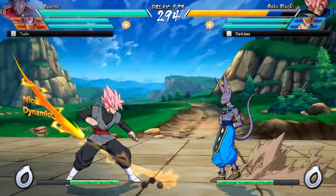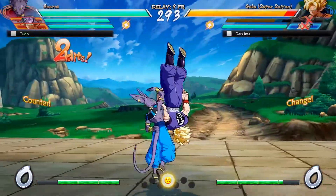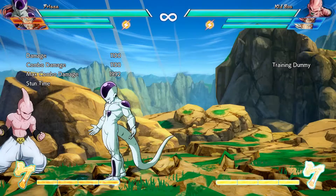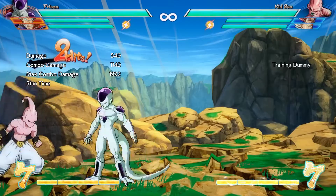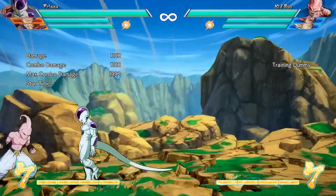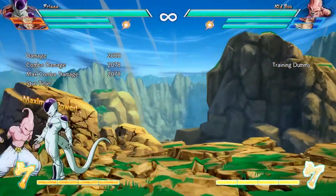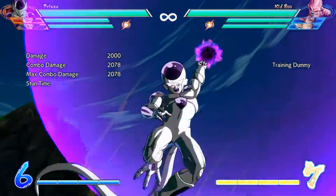What's up guys, Game Drone here and today I am going to tell about the character breakdown of Frieza in Dragon Ball FighterZ. Frieza is an important character in the game and contains a balanced variety of range attacks and close attacks. The best range attacks are of Frieza because of obvious reasons. So here are the combos and special moves which can be used for Frieza, but first let us see the special moves list of Frieza.